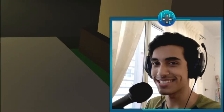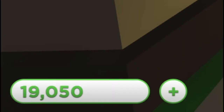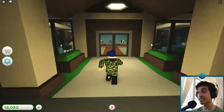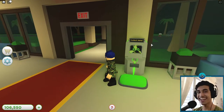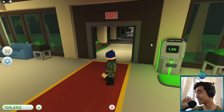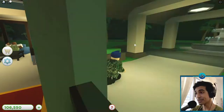Hey everyone, it's fplogistic here, back on Tropical Resort Tycoon. As you can see, I now have a lot of money — I've got 19,000, and my net worth is 105,000. We're also going to collect 87,000. I've just been standing in place letting my money add up so that once I start recording we'd have a ton of money. Now we have so much money — this is great!